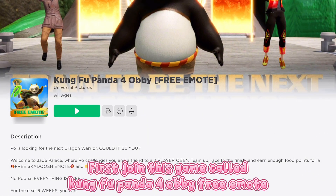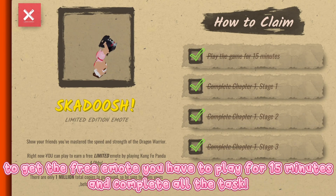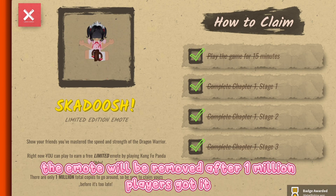First, join this game called Kung Fu Panda 4 Abbey Free Emote. To get the free emote you have to play for 15 minutes and complete all the tasks. The emote will be removed after 1 million players got it.